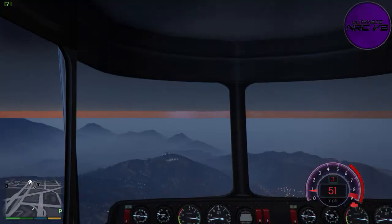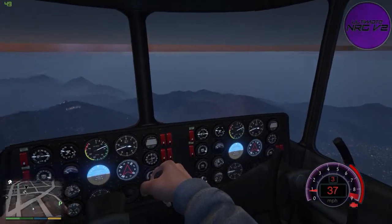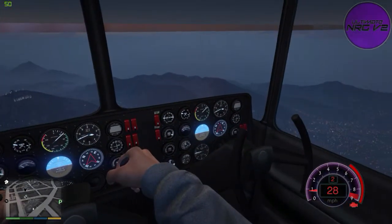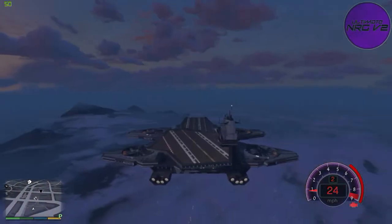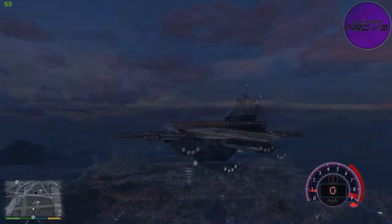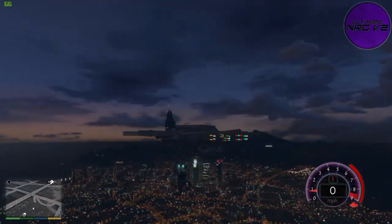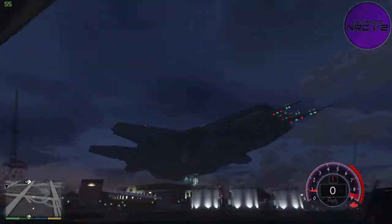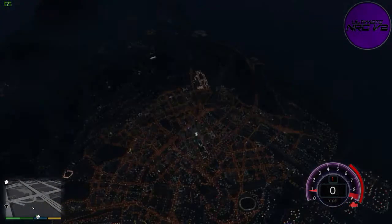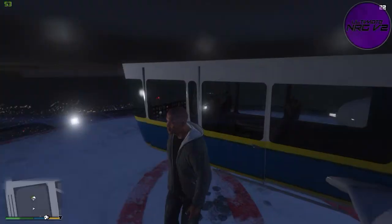I'll show you the interior. You see it's just a blimp interior, you can't really tell when you're in it, when you're like in the cockpit view. I'm going to go ahead and land onto Maze Bank. Right, I'm back and this is what it looks like when it's sat on top of Maze Bank. If you move the camera underneath, you can see underneath the map - that's pretty cool. It looks really stupid though.